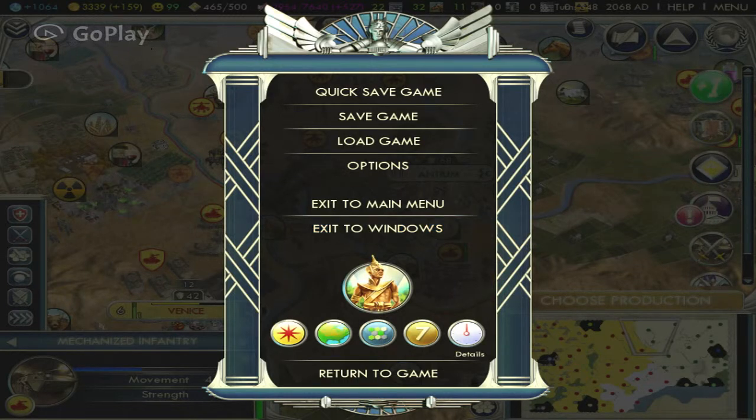Hello dear viewers, here in front of you is the display of the game Civilization 5. Today I am going to show you something that is not in the routine, something that you can't imagine about the game. You can say it is a good point for a game, or it is a fake, or it is a fail of the game.